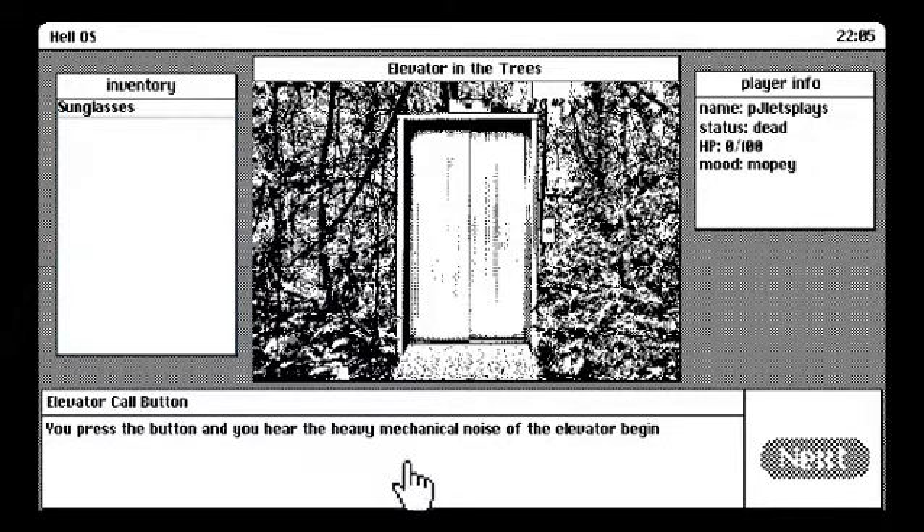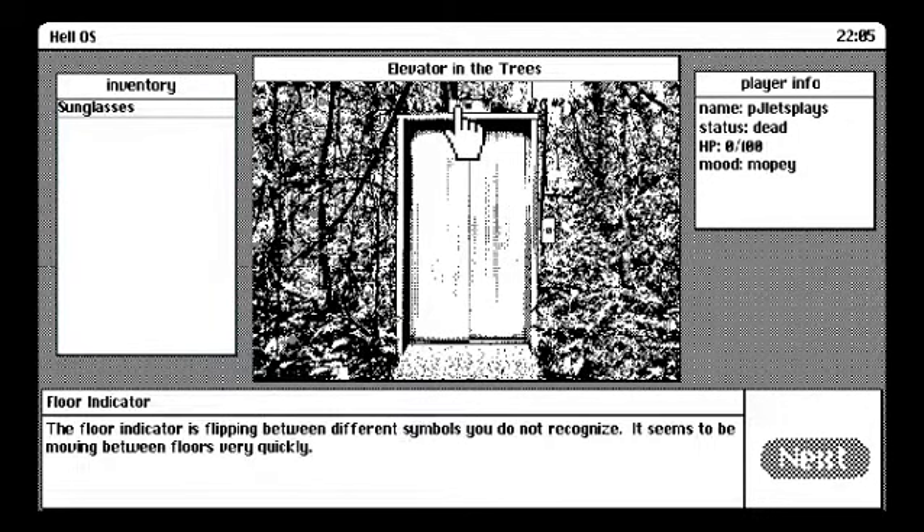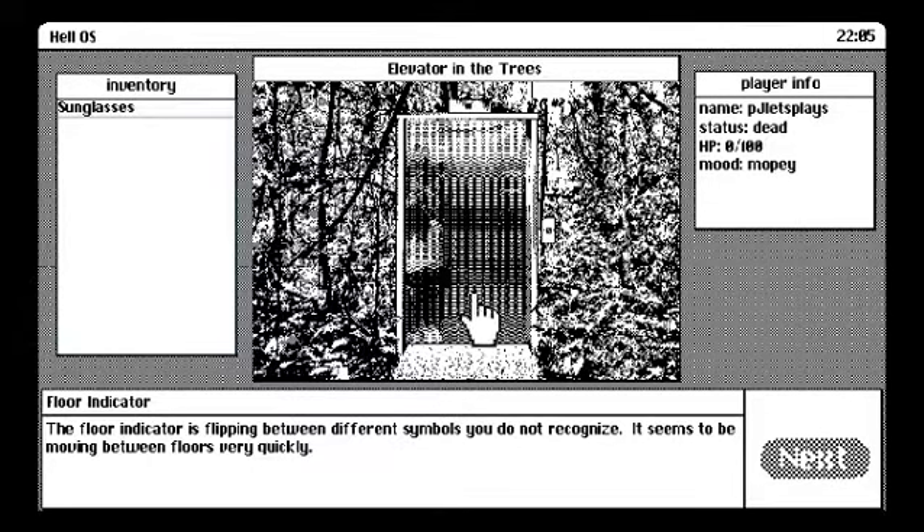You press the button and hear the heavy mechanical noise of the elevator begin. We get some jazz — some easy listening music. The floor indicator is flipping between different symbols we do not recognize. Another elevator door is open and it's just like this mesh inside. I think this is really cool. It's interesting to me how abstract the art kind of is, but it still gives the impression — here you can see the foliage. Even though it's not like actual drawings of leaves, it gives the idea of leaves. Kind of the vibe that I get.